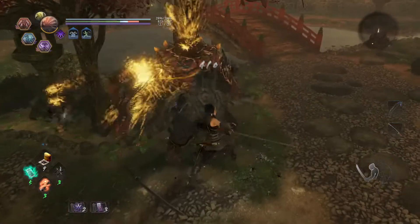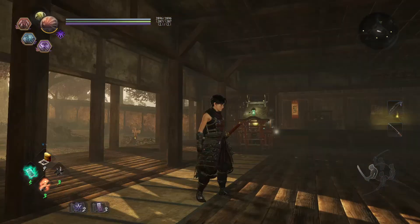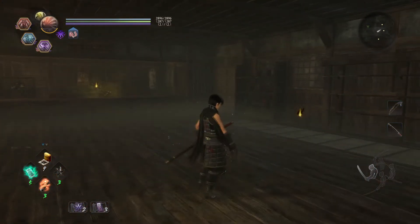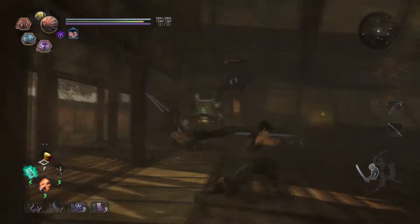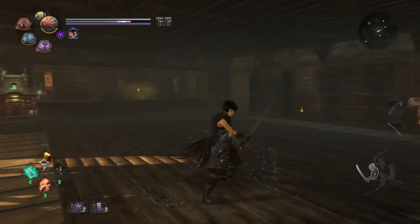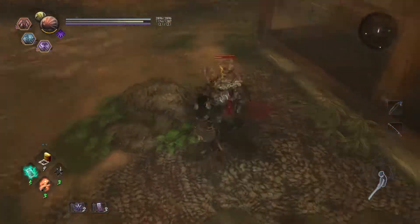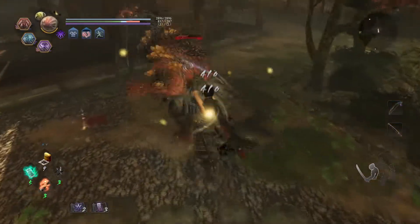Mid stance is the most versatile, offering a good balance between range, damage, and speed. Light attacks from this stance generally strike in a horizontal motion, and are excellent for reliably catching enemies that like to circle or sidestep you. Most mid-light strings are also able to lead into an optional string ender skill, designed to cause increased ki damage to the enemy in place of normal damage. Depleting a human enemy's ki opens them up to grapples, whereas depleting a yokai's ki causes them to stagger upon each hit.